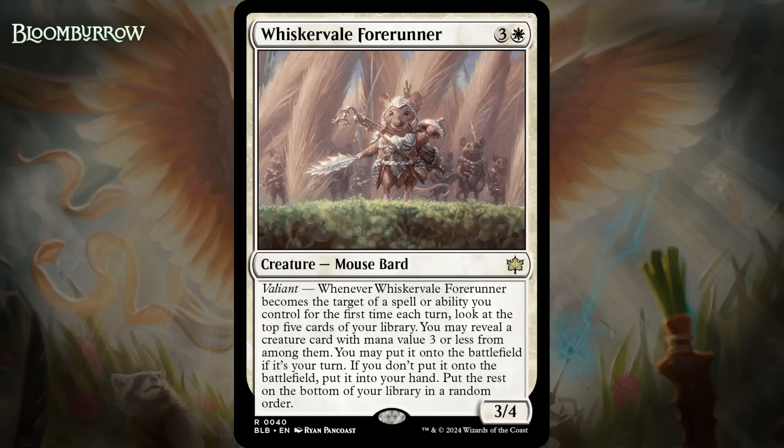And our last card is Whisker Veil Forerunner. For three generic and a white, it's a 3/4 mouse bard at rare. It's got Valiant, and you look at the top five cards of your library and can reveal a creature card with mana value three or less from among them, and you can put it on the battlefield if it's your turn. If you don't put it on the battlefield, you put it into your hand, and you put the rest on the bottom of your library in a random order. That is a very strong Valiant trigger. You're going to get a creature out of it almost every time, as white will usually have a low curve and digging five cards deep is pretty deep. Just one trigger of this will feel incredible, and if your opponent doesn't deal with the Forerunner, it's pretty much game over.